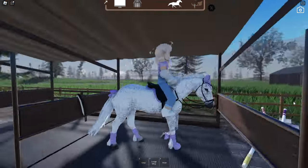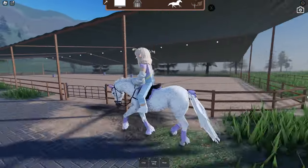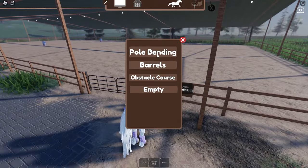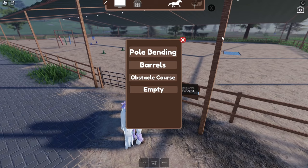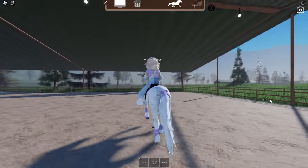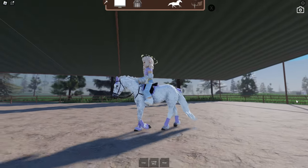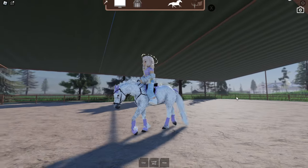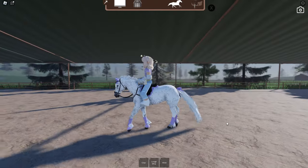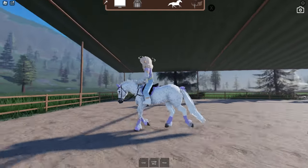There he is, all tacked up. You can also use the stalls in this game, which is really cute — I feel like this will be perfect for roleplay once it's finished. In the western arena, we have pole bending, barrels, and an obstacle course. I'm going to choose the empty arena to show you guys the gaits. On PC, press W to go up in gait and S to go down. Starting with one W — a slow bop-walk. I like that the horse isn't sliding; he's actually moving forward slowly.